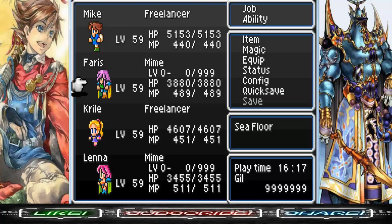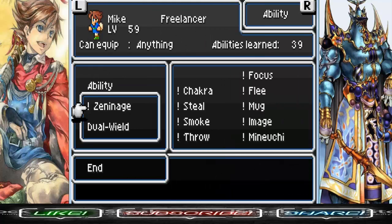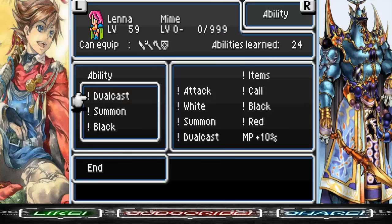I mentioned MIME in the last episode — we got it from defeating Gogo, imitating nothing. Here's my setup for my party members. Nothing has really changed; everything is relatively the same as before.